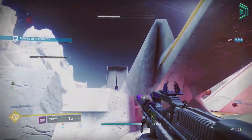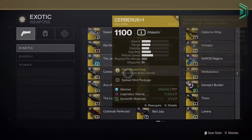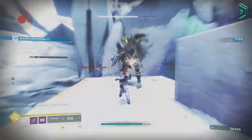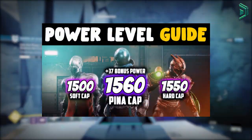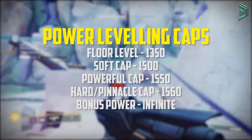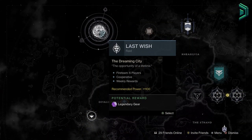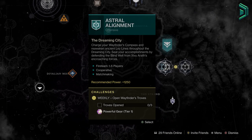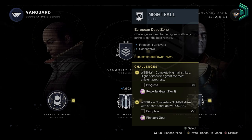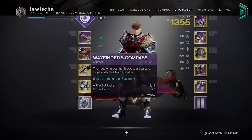Now the power levelling system is broken down into 4 parts: the floor level, the soft cap, the powerful cap, and the hard cap or pinnacle cap. The floor level is the starting power everyone starts from at a new expansion. For Witch Queen, everyone starts at 1350 power regardless of previous progression. For Season 16 on Witch Queen: the floor level is 1350, the soft cap is 1500, the powerful cap is 1550, and the hard cap is 1560. To reach the soft cap, do any activity rewarding blue or purple drops, mostly legendary engrams. To reach the powerful cap, get rewards from powerful sources like seasonal activities and tower challenges. To reach the hard cap, do pinnacle rewards from end game content like nightfalls, raids, and dungeons. There is also artifact power on top of this, so see the separate linked video for more detail.